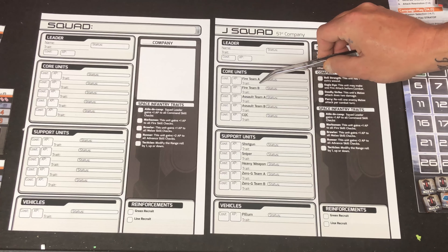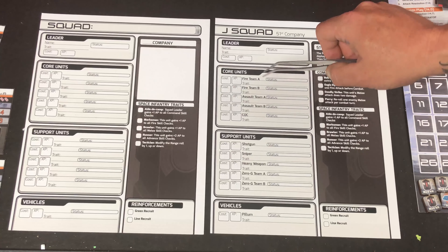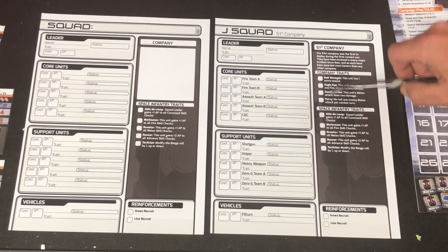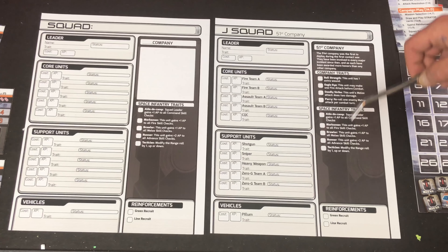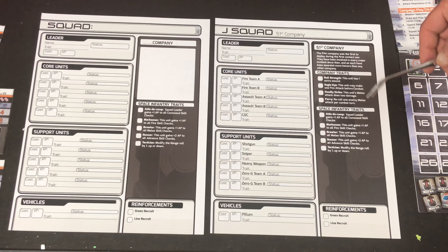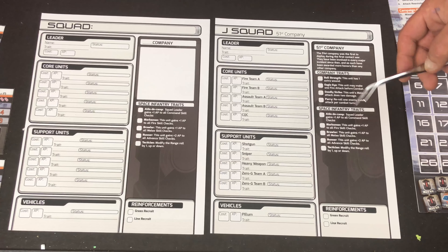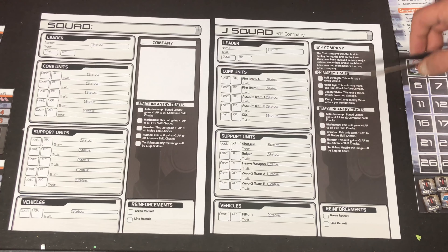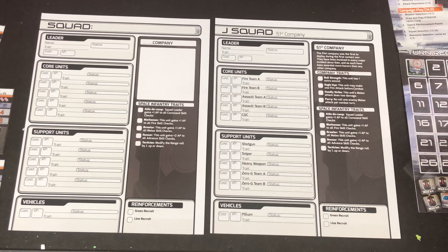Directly underneath that, you see where it says trait — and that's where these come into play. Each one of these traits can be assigned once to one unit, so it's a one-off and you do have to mark which ones you have used already. You can effectively buy these for three experience points, and they will give your units extra abilities like a plus one to their AP for fire, or make it so they cause two wounds instead of one in melee. And as I mentioned, the special companies can have special traits assigned to their units.